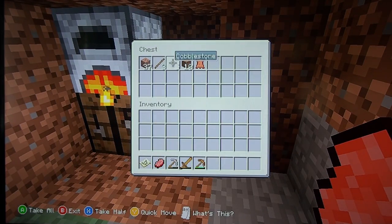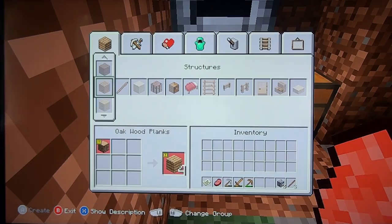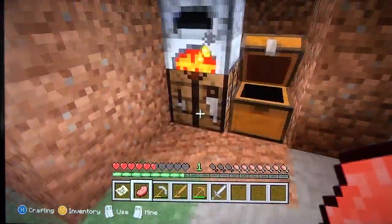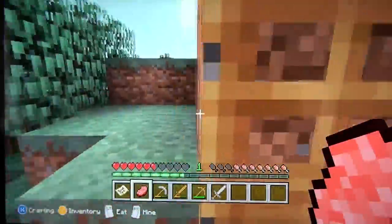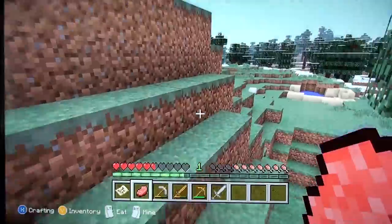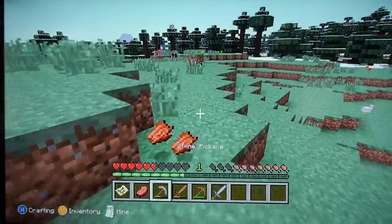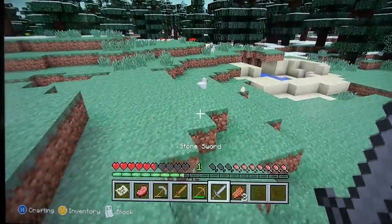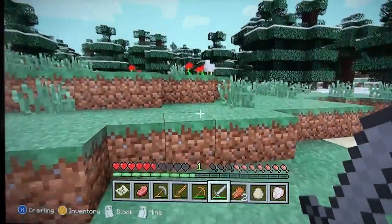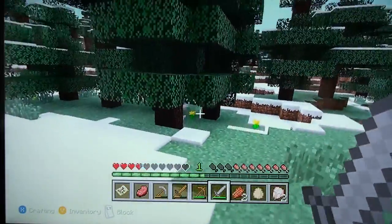I think a stone sword would be good. I remember it this time. Still got a bit of that together — I think I'll make myself some armor with that iron, and a sword, maybe a pickaxe. Oh, rotten flesh. Oh yes, chickens — okay, you're going down, chickens. Bye bye. There we go. Oh, a skeleton — yes, I need bones.